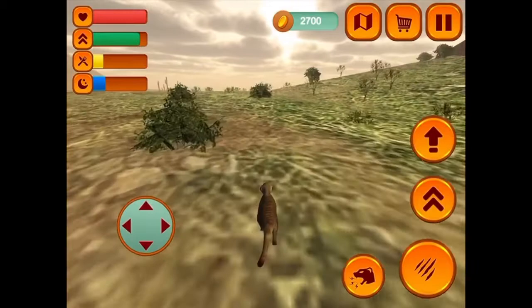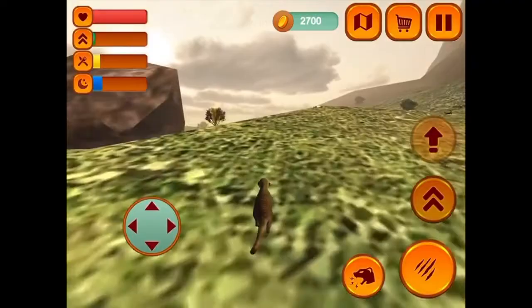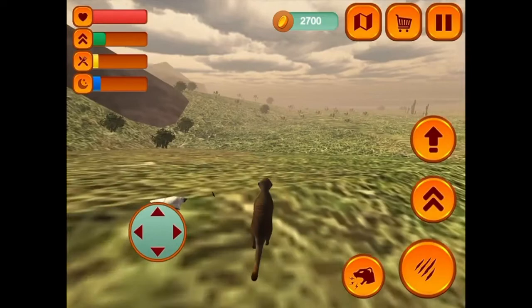I do love the variety they put into the terrain. Because meerkats, even though they live in the desert, depending on how much rainfall it gets, it can be like savannah or even grassland. So I do like what they did with the terrain. I need to pay more attention to my stomach.